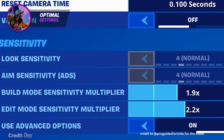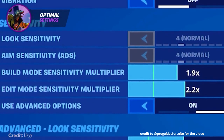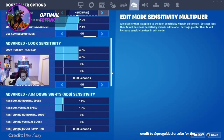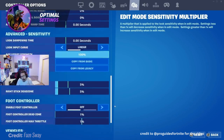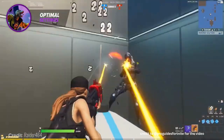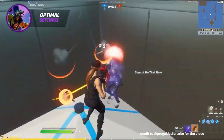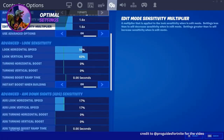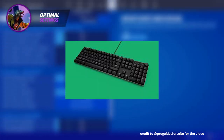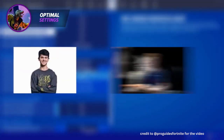Before we get into binds, let's talk about sensitivity. Picking the perfect sensitivity is all about being comfortable with what works for you — pick a sensitivity you like and stick to it. Changing your sensitivity all the time will hurt your muscle memory and make your aim worse. You have to stay on one sensitivity and let your muscle memory build up over time. If you don't know where to start, look at pro settings like Mero, Day, or Reet if you're on controller, or Bugha, Thomas HD, or Peterbot if you're on keyboard.